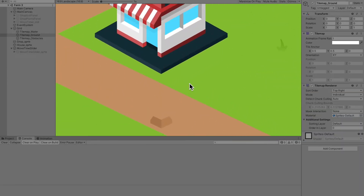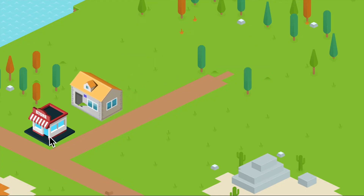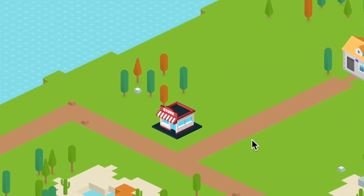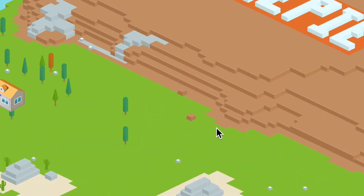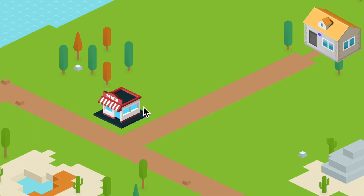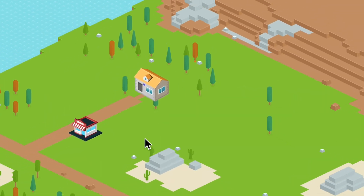Yeah, I'm sorry Clash of Clans and Hay Day, I'm about to put you out of business. And we can do some of this and some of this. Beautiful. I did a little bit of remodeling. We got a little lake right here, and if we go up this mountain right here we have a monument of the greatest YouTuber. Now just like Clash of Clans you can move buildings around, and if you can't move somewhere then you can't move somewhere. This is all pretty fun. It's not even that hard to code.